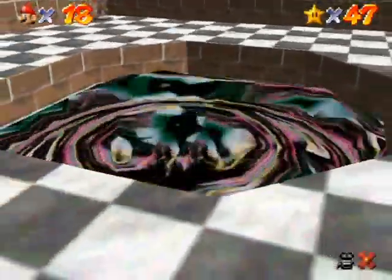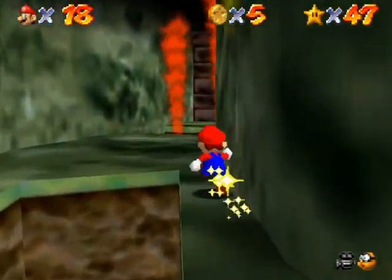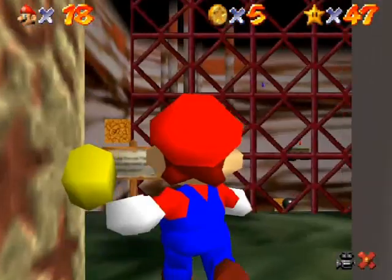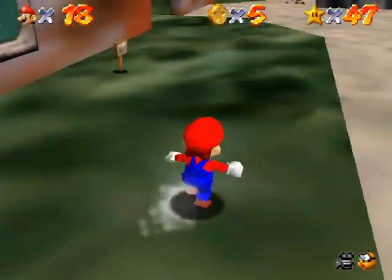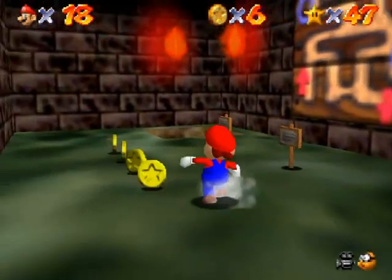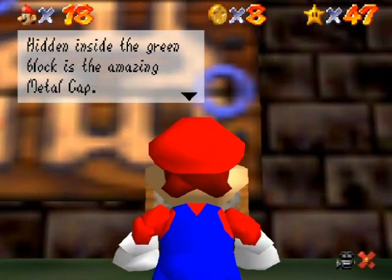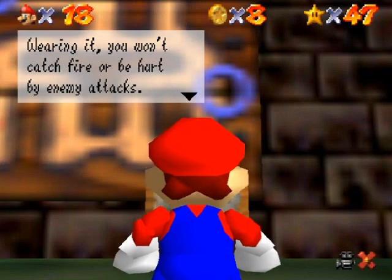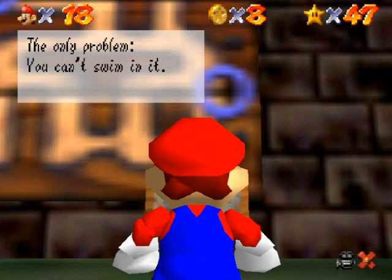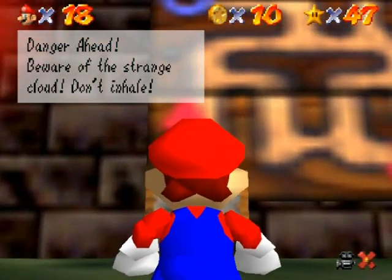Let's do one more star to fill out this part — Navigating the Toxic Maze. There are two paths through the toxic maze and I hope I picked the right one. The toxic maze is over here. There are also some coins in here if you're itching to do the 100-coin challenge soon. This is the actual hazy maze cave — the hazy portion of the level, the gimmick. Inside a green block is a metal cap. The sign reads: 'Danger ahead — beware of the strange cloud. Don't inhale; if you feel faint, run for higher ground and fresh air.'